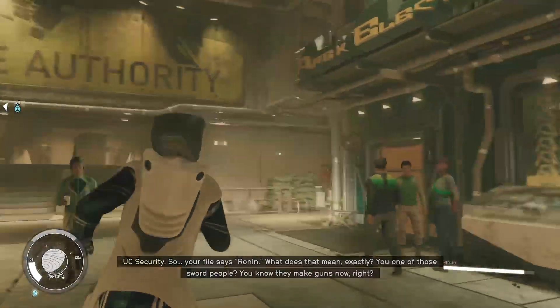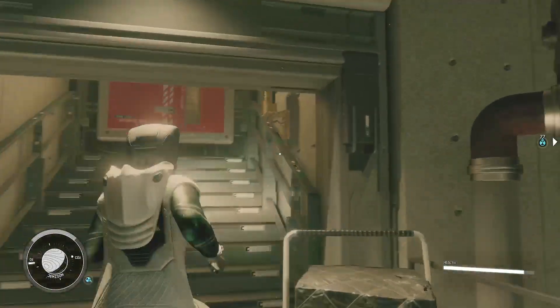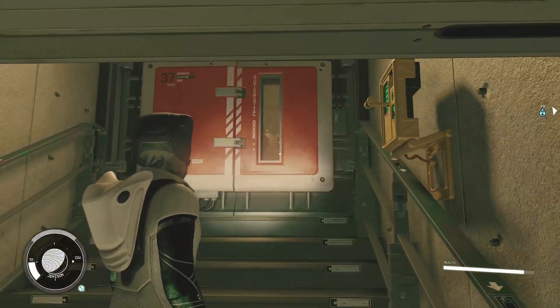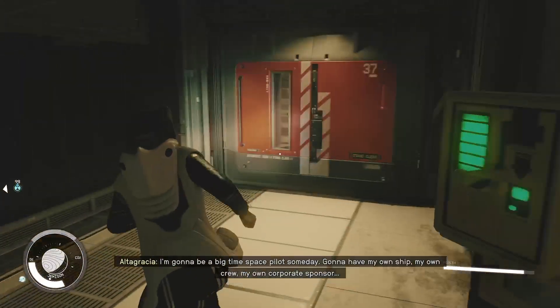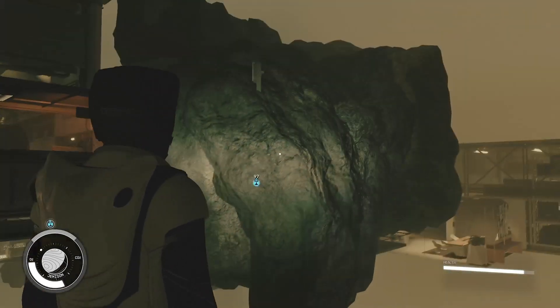Then you want to head over to the Trade Authority. Then you want to take a right, head up the stairs. Then you want to open this door, and then you want to open this door and head right into the corner. And then you'll jump through.